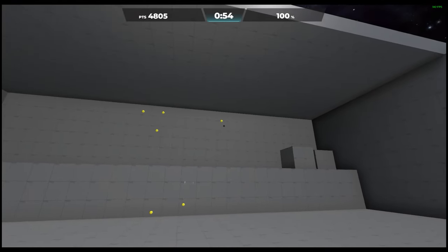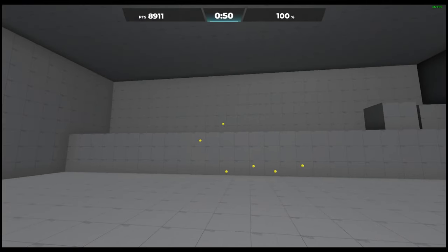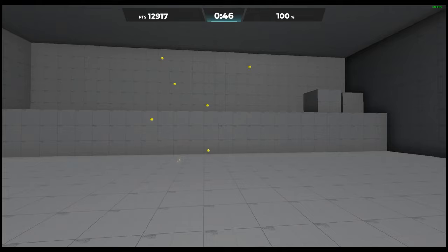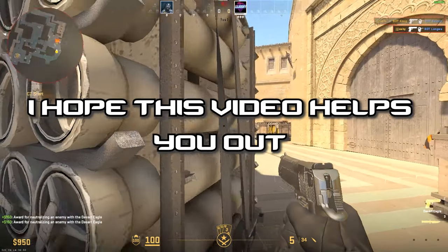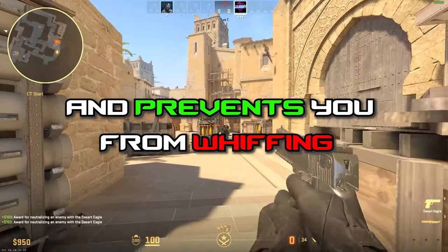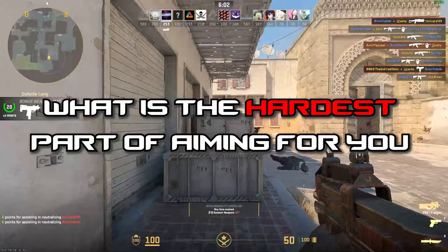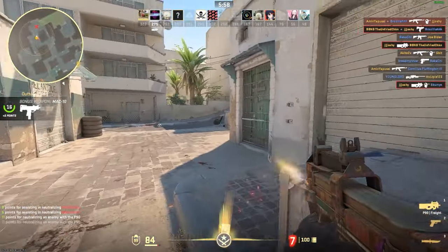If you're looking to do this in a more controlled environment without workshop, you can load up Aimlabs, select 6 Shot, and do the exact same thing. Always remember that the goal isn't speed — it's precision. The speed will come on its own. I hope this video helps you out and prevents you from whiffing in front of your whole squad. Make sure to hit that like and subscribe and comment what the hardest part of aiming is for you. Thanks so much for watching Full Force, and we'll see you soon.